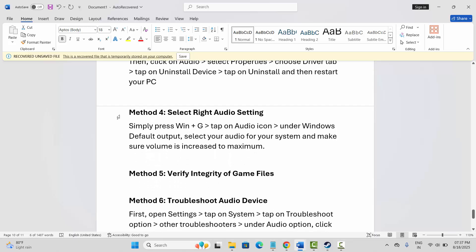Next is to select the right audio settings. Press Windows plus G, then click on the Audio option. You will see the Windows Default option — select your speakers and make sure your sound bar is set to maximum. Also check that other system sounds, recordings, or other things are set to maximum. If not, set them to maximum and try to play the game to check if the sound issue is resolved.